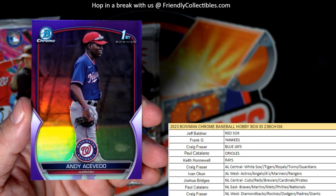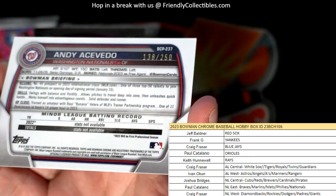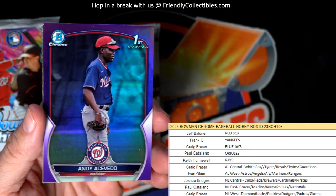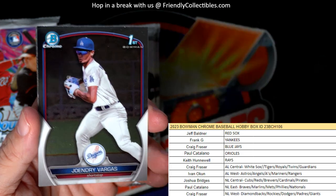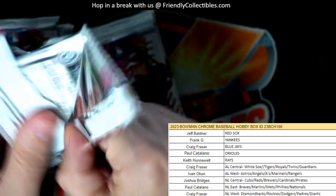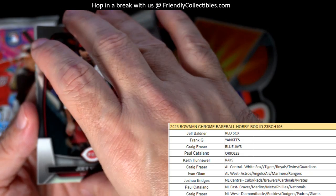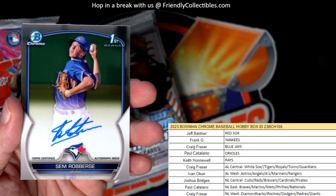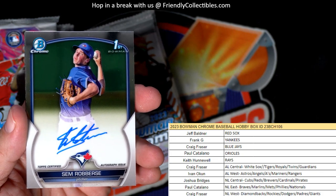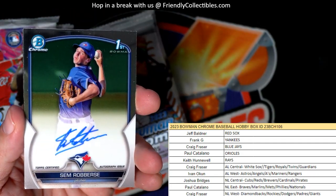And you got a beautiful purple Andy Acevedo first Bowman, numbered 138 of 250 - nice purple there. Gendry Fargus and Castro for the Twins. Hopefully we get some nice colorful autos. Mike Trout, Joey Votto, National League Central. Joshua B., coming out to you. And we have an American League East Toronto Blue Jays - Sim Roburse, first Bowman. Craig F. has the Blue Jays. Craig F., congrats to you. Sim Roburse, Blue Jays coming your way. So that's one of the two autos.